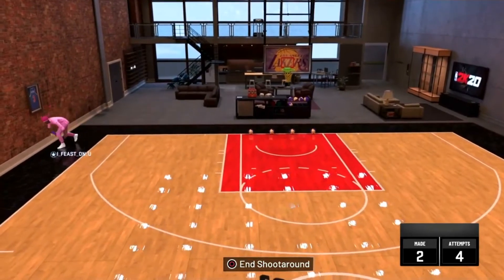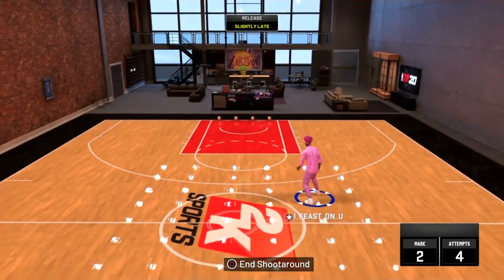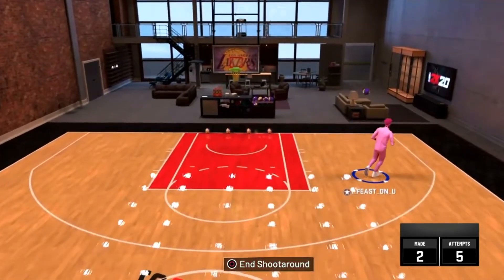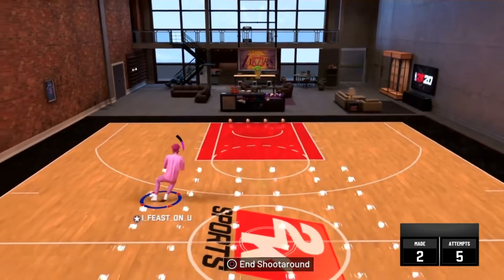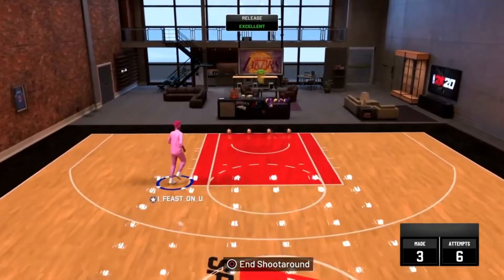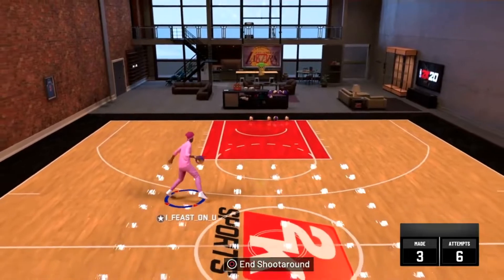I would recommend using the Difficult Shots badge for this move, because it is a moving shot and Difficult Shots helps a lot with moving shots. Obviously badges don't affect MyCourt, so if I'm bricking a lot it's not exactly representative — but in the park it is much better when you have all your badges kicking in.